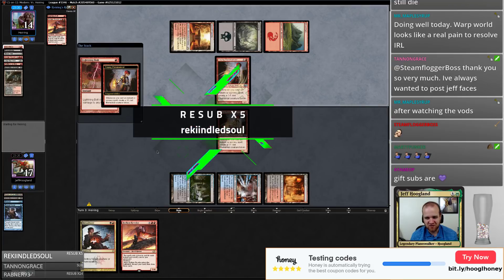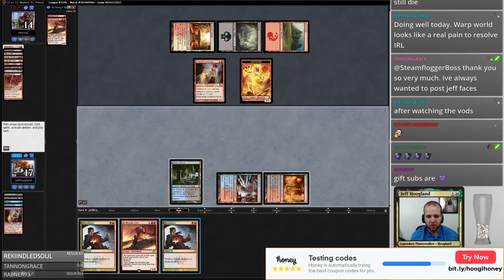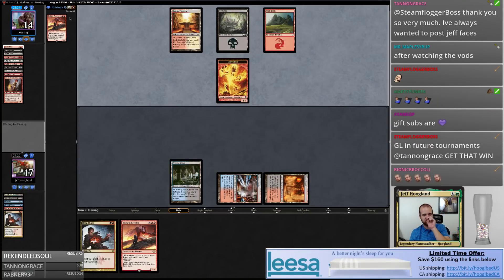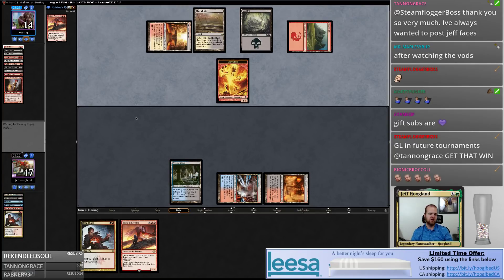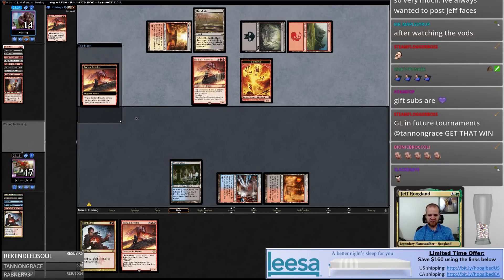Rekindled Soul with that tier-two resub — thanks for the five months. Be sure to drop me a message in private letting me know what deck you'd like to bump in the queue this month for your tier-two sub. As always, tier-two subs get to bump a deck in the queue of their choice by 10 points. I have four instants and sorceries in my bin so if I draw a land I get to cast this Bedlam Reveler.